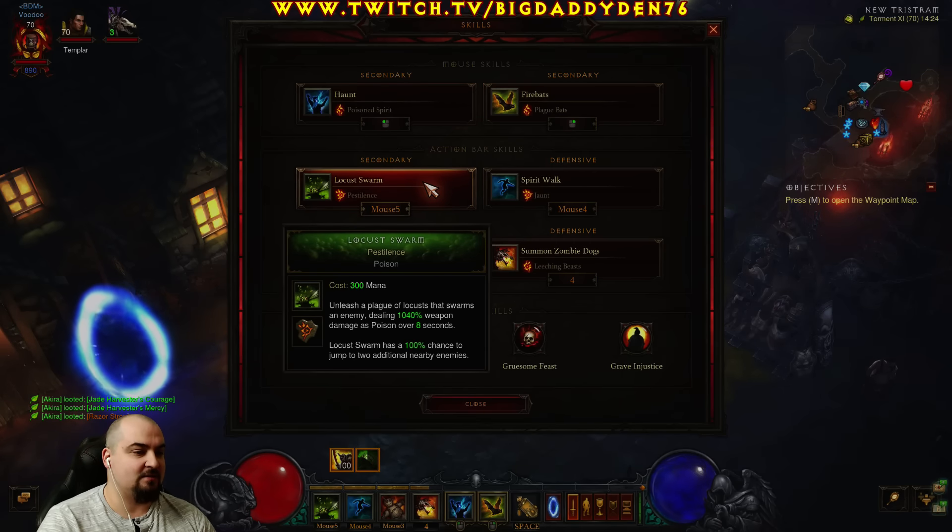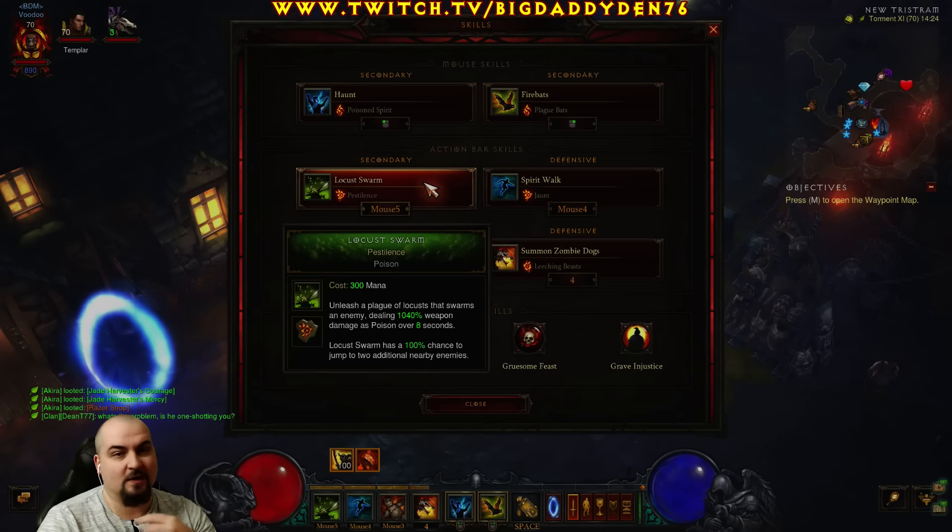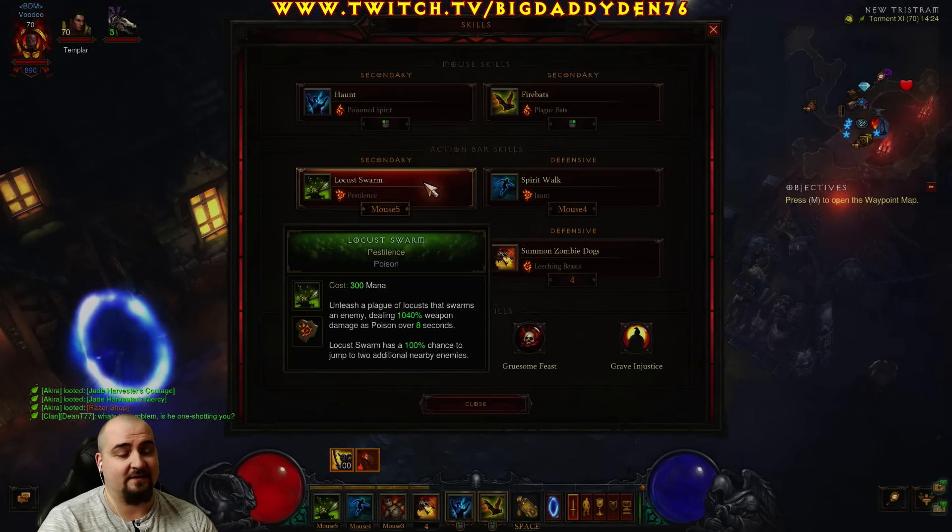Locust Form — Pestilence. The Pestilence rune basically spreads it to the whole screen. This will kill tons of trash very very quickly. We've got Wyrmwood and Quetzlcoatl so it will auto cast this — you'll never manually cast this.